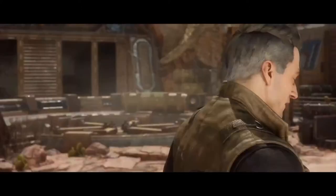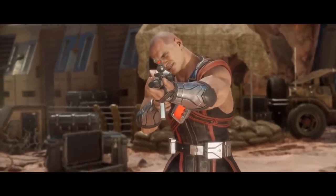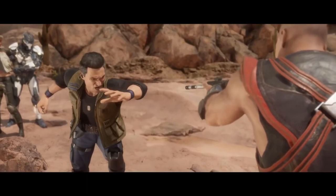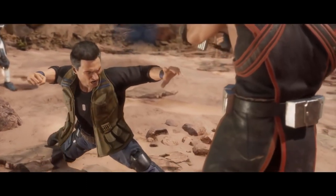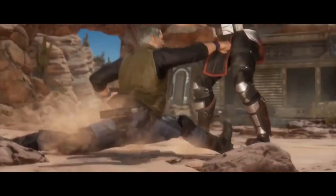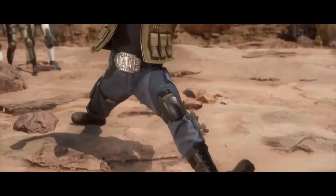At monk level 19, Johnny's total chi points is increased to 19. We can also increase Johnny's ability score, and we are going to put both ability points into Wisdom, bringing his Wisdom score to 12, thereby improving his Wisdom modifier from 0 to +1.